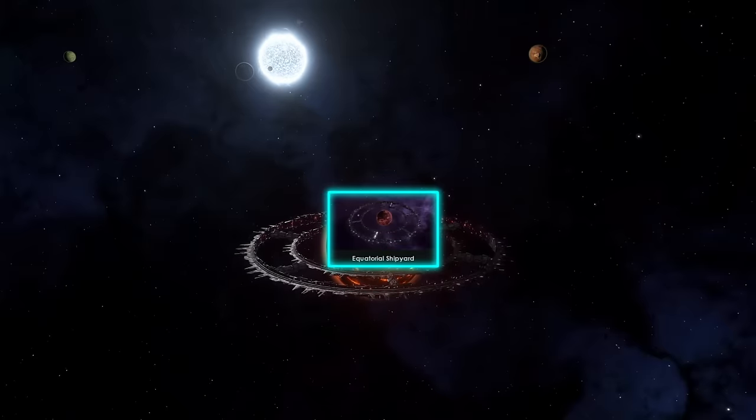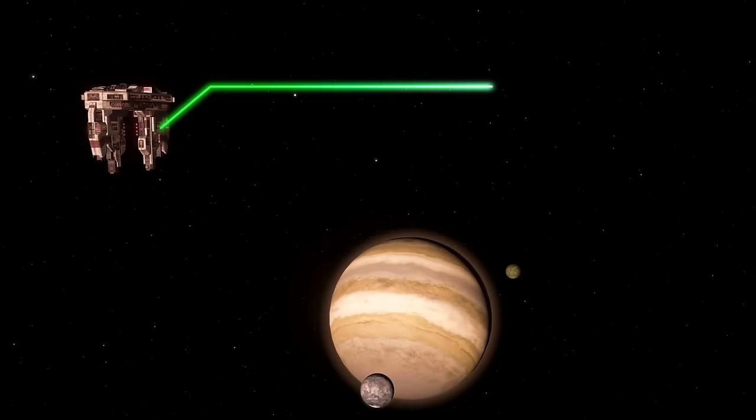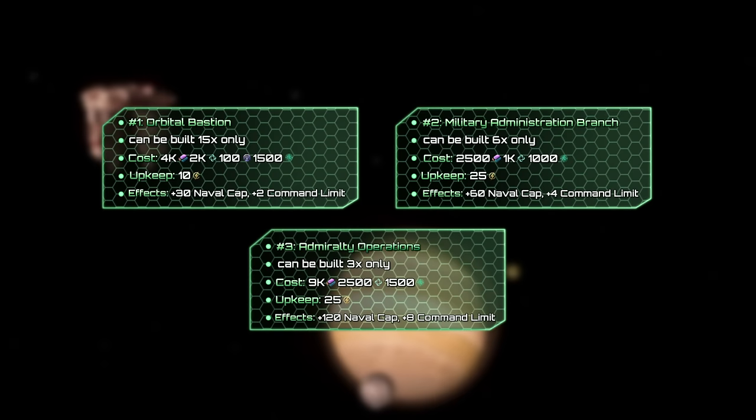This megastructure also has a dedicated origin, allowing you to start on the Foundry Ringworld. The Orbital Bastion is a tiny megastructure which increases your military capabilities. It needs Mega Engineering and a Galactic Force Projection Ascension Perk to be unlocked. The megastructure has 4 stages, with each one offering more naval capacity and fleet command limit than the previous one. However, there is a limit to how many of them you can have in a single empire.